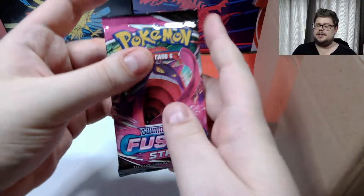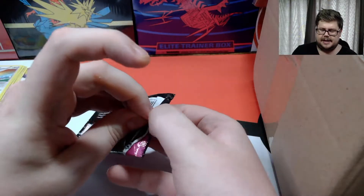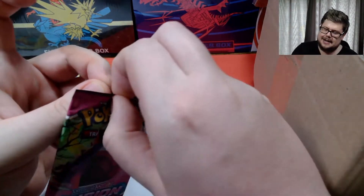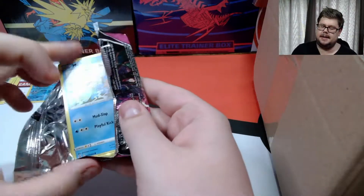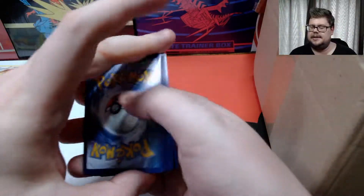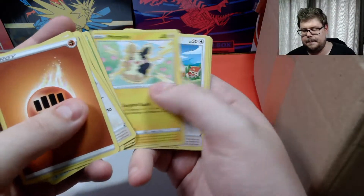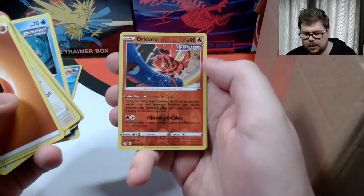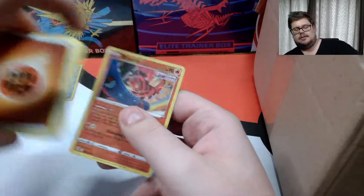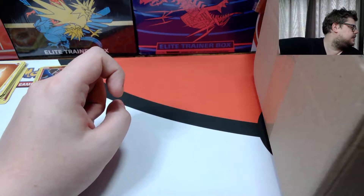Back into the box and this one went straight into my hands — it's a Fusion Strike pack with Gengar on the front. A bit of a newer pack compared to Flash Fire. Getting it open, we have a Fighting Energy, Cram-o-matic, Mudkip, Morpeko, and Eevee — all the Eevee artworks look amazing. We get a reverse rare Sylveon and a non-holographic Garbodor as our rare in that pack.